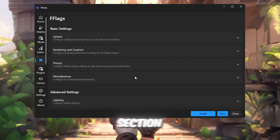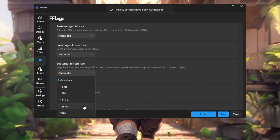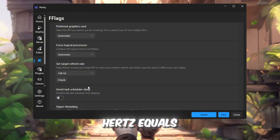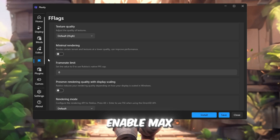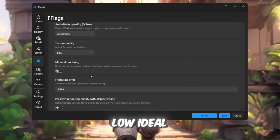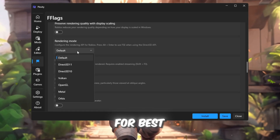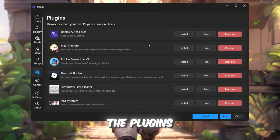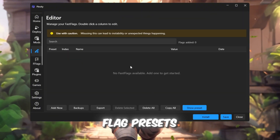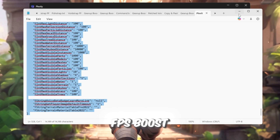Now head to the Fast Flag section — this is where the big performance jump happens. Turn on refresh rate unlock, which lets Roblox match your monitor's refresh rate (e.g., 144Hz equals 144 frames per second). Enable max frame rate to remove Roblox's FPS cap. Set texture quality to low, ideal for low-end PCs. Use DirectX (DX) as your render mode for best compatibility with Windows. You can also visit the Plugins tab for extras like ping display and uninstall tools. To import your fast flag presets, go to Editor Settings, Add New, then paste your preset from your FPS boost pack and hit Save.